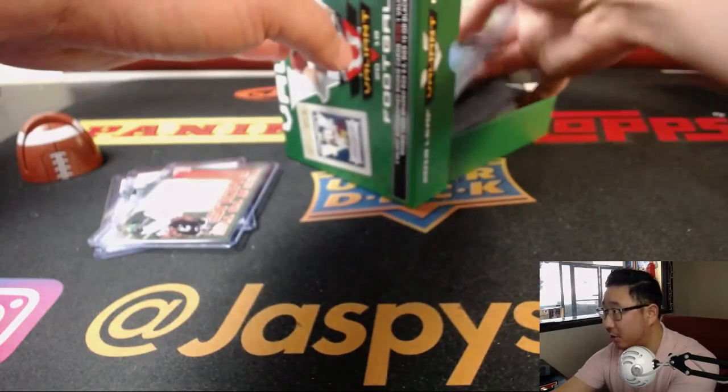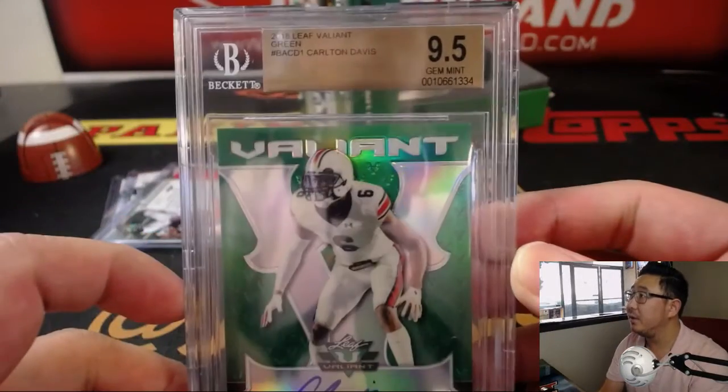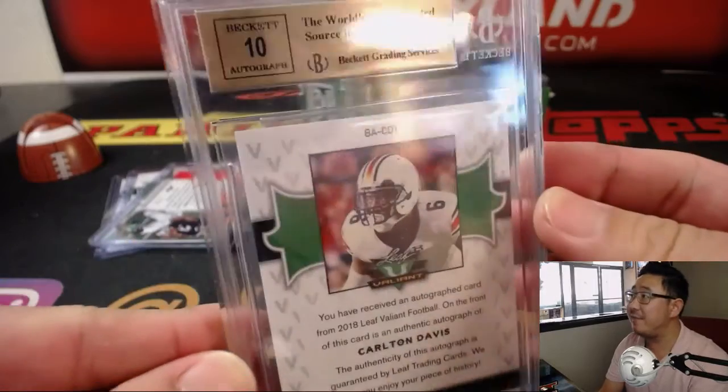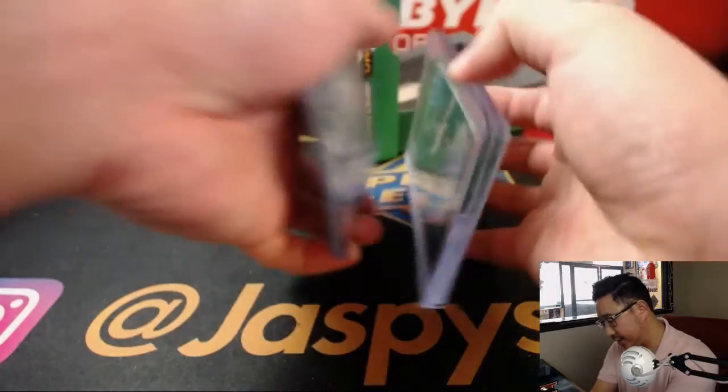And your graded card is a nice Carlton Davis — graded 9, 5, and 10 — numbered 14 out of 60. There you go.